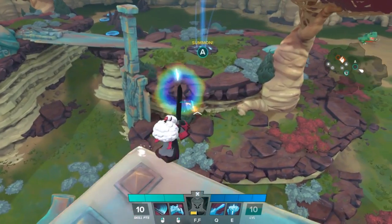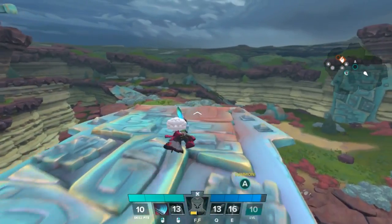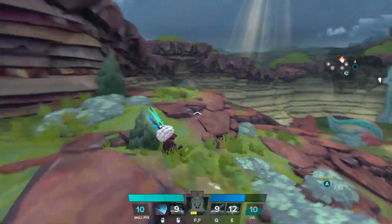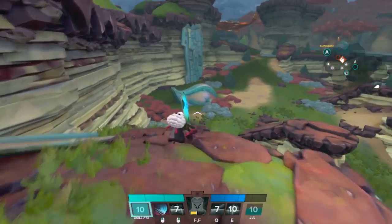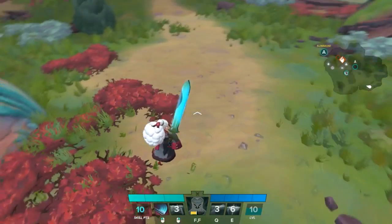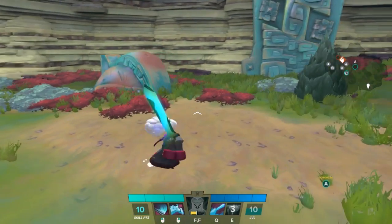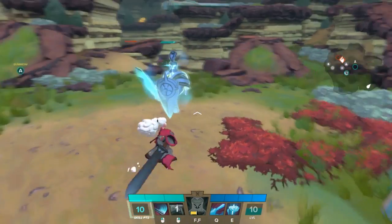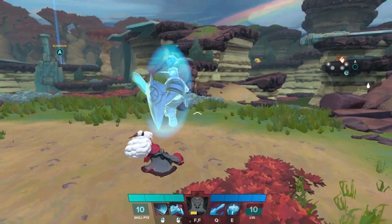The only time you ever want to use Kador in front is when you're going to use him as a shield to try and stop big moves from really hurting Aisling directly at close range. Kador is going to be in front of you and you're going to be hitting and rotating with him, but other than that you don't really want to be putting Kador directly in front of the enemy.